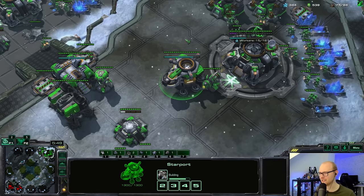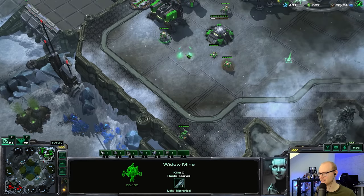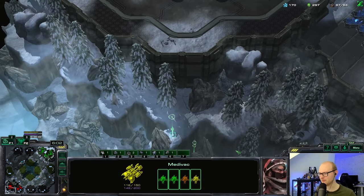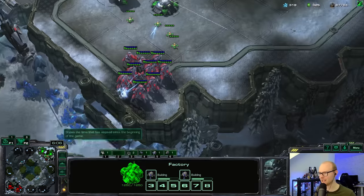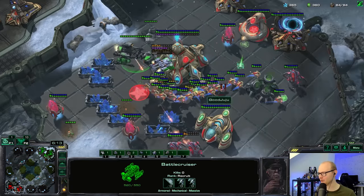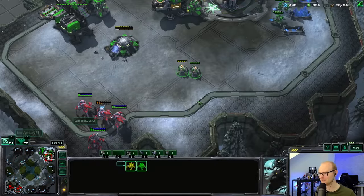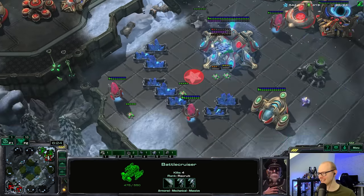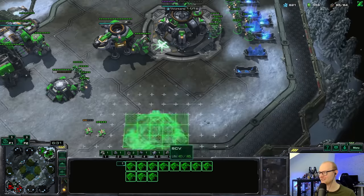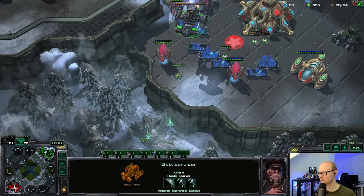Battlecruiser is about to finish — this could be a great link-up. He definitely wants to blink up here. I'll burrow a couple more widow mines and then bring in the battlecruiser. He blinks into the widow mines — oh my god, that is disgusting! Now the battlecruiser is here combined with four widow mines. He already used blink so he can't blink away — this attack is looking incredible.